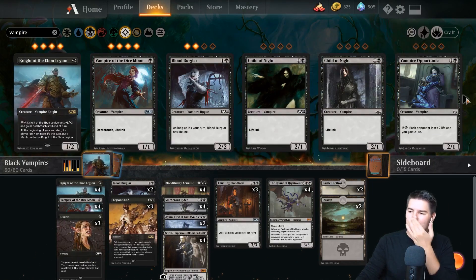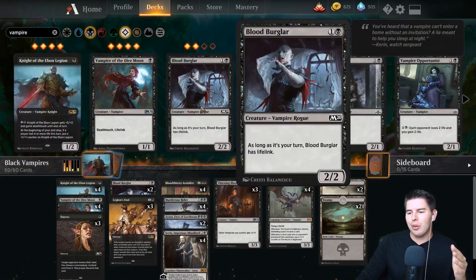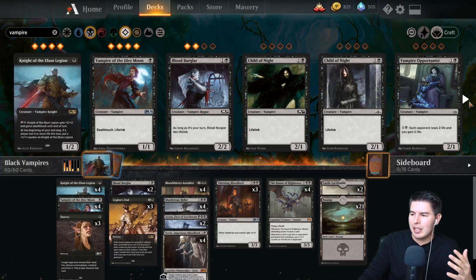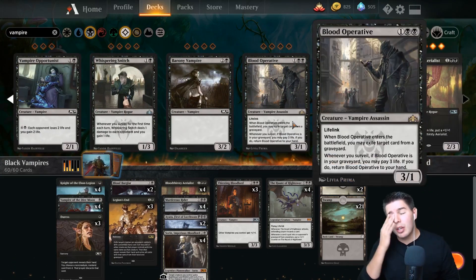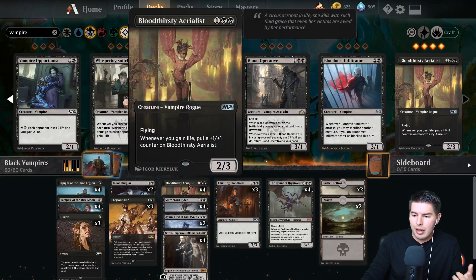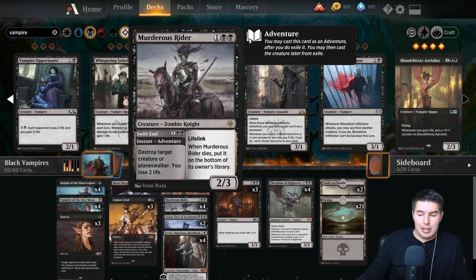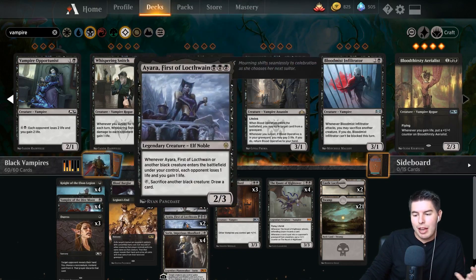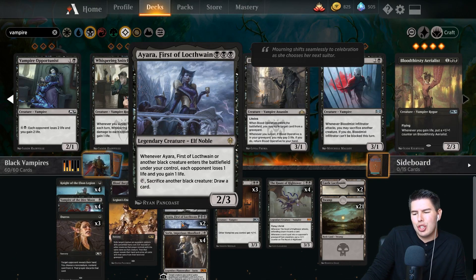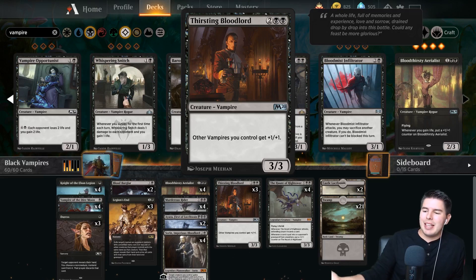Let's check out what vampires are in the deck. I'm not playing Child of Night - Blood Burglar is always lifelink on our turn. Blood Operative could come in but I'm not a big fan of it. Our three-drop slot is pretty full with Bloodthirsty Aerialist, Murderous Rider, and Ayara.